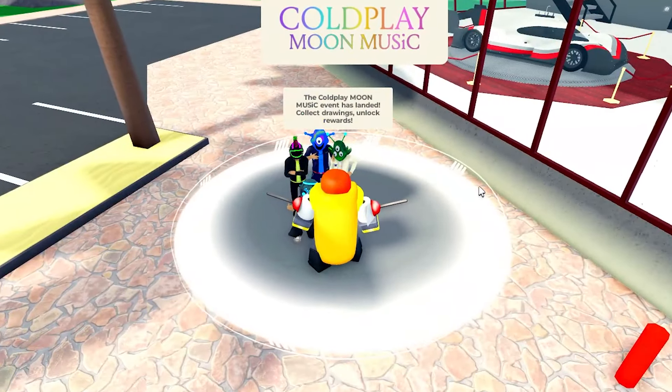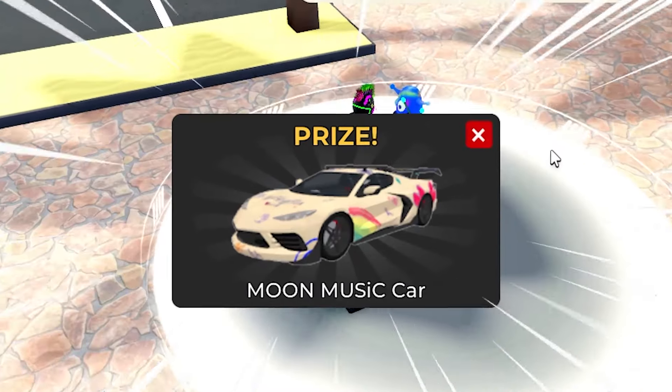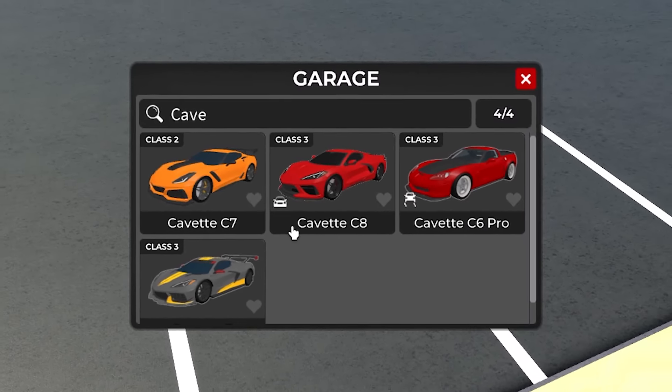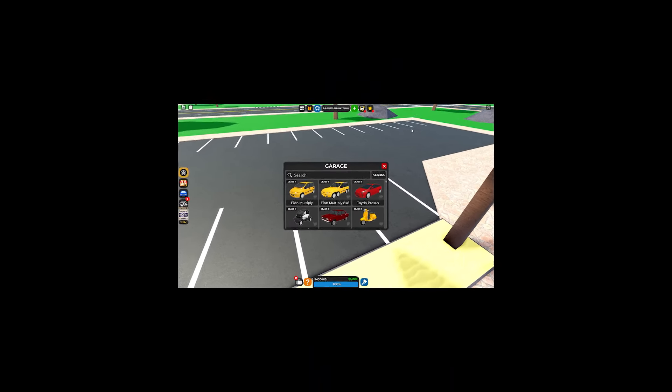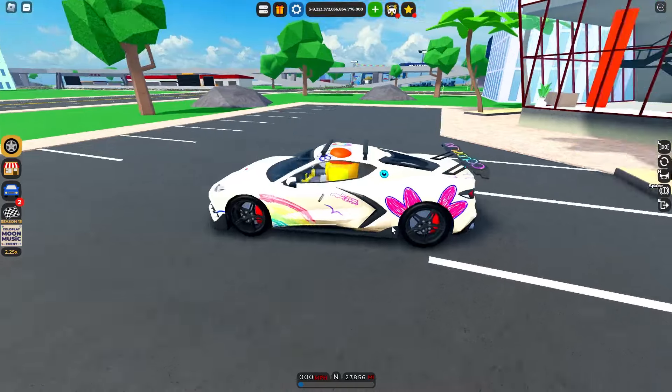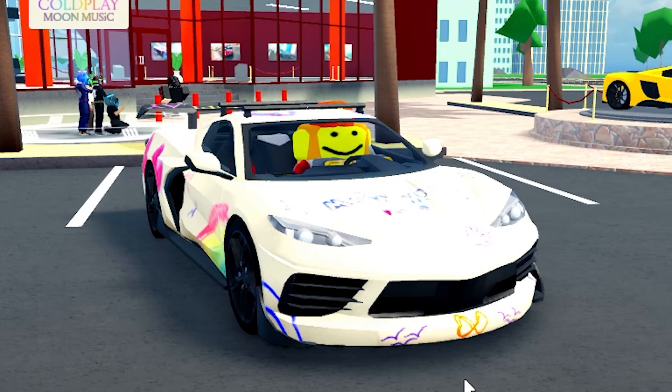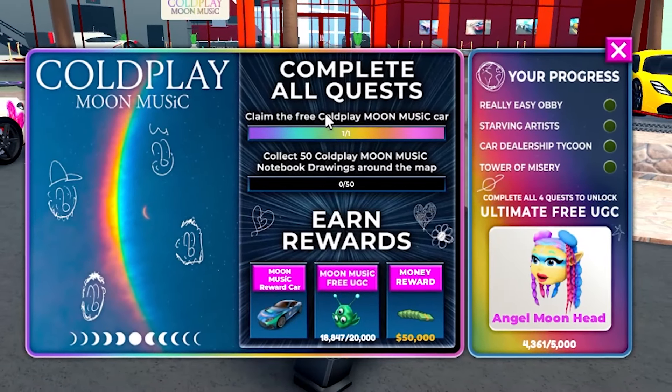Just to quickly point out, if you talk to these guys you actually get a free car — it's a C8 Corvette themed around Coldplay. I have no idea how they managed to secure a deal with Coldplay, but here we are. It's an off-brand C8 Corvette with Coldplay on the back, so if you're a fan of Coldplay, like this video.